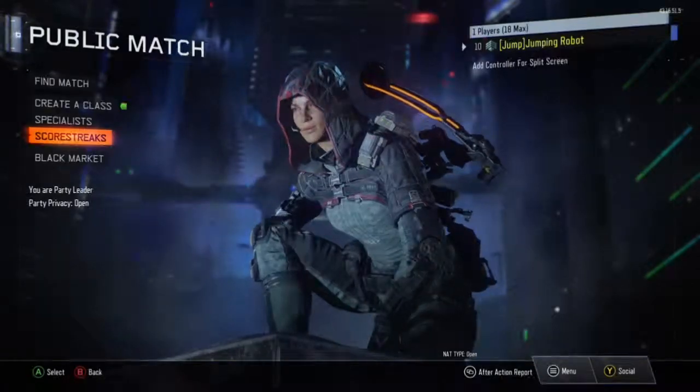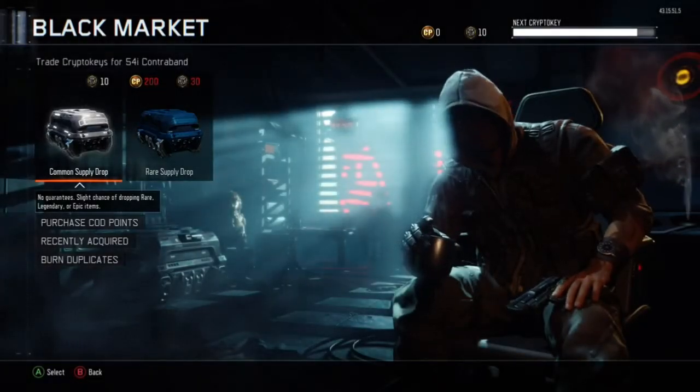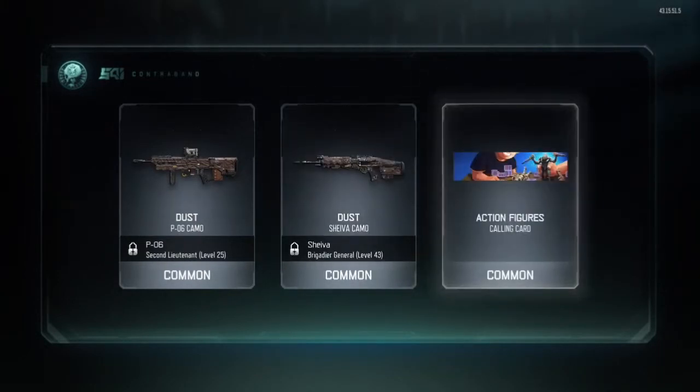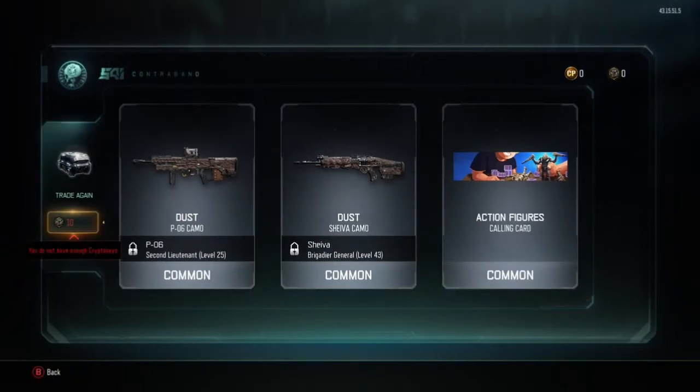Hey guys, Jumping Robot here, and today I'm showing you the best supply drop ever. This is one I got just by playing. I've got 20 headshots on my Cane, nearly gold — I wouldn't say nearly. Hopefully you enjoyed this video, like and subscribe for more awesome supply drops. Peace.